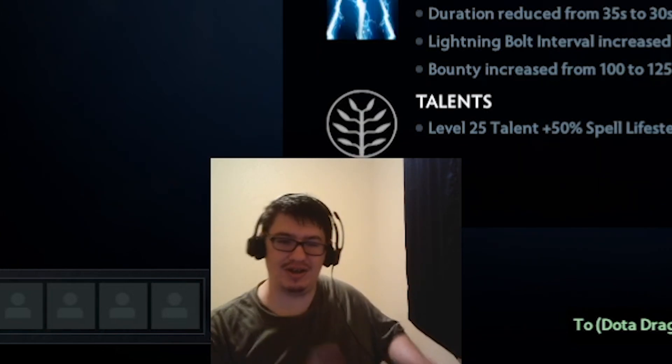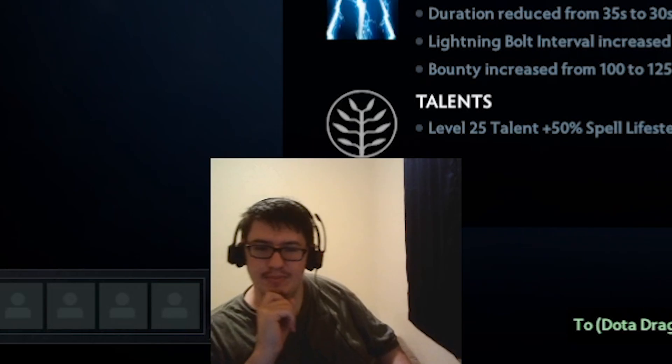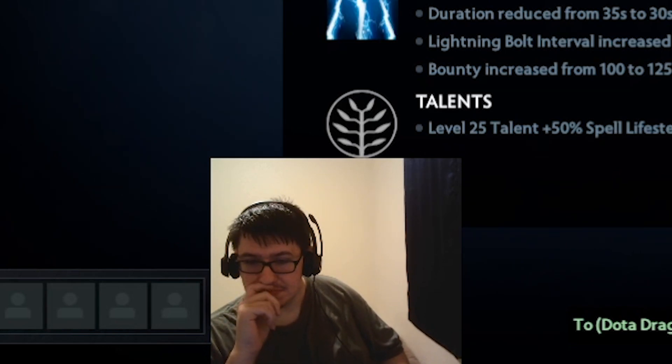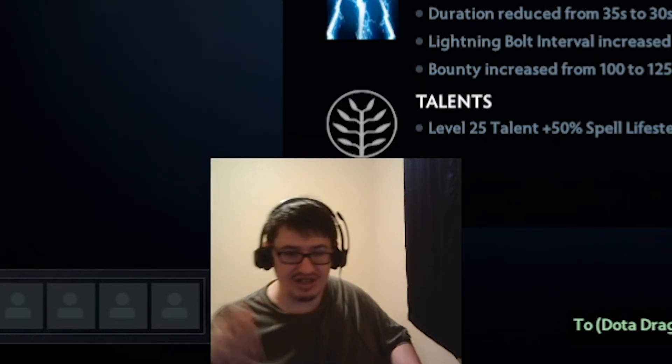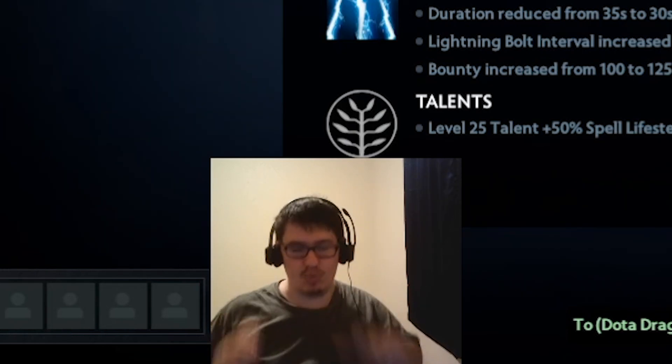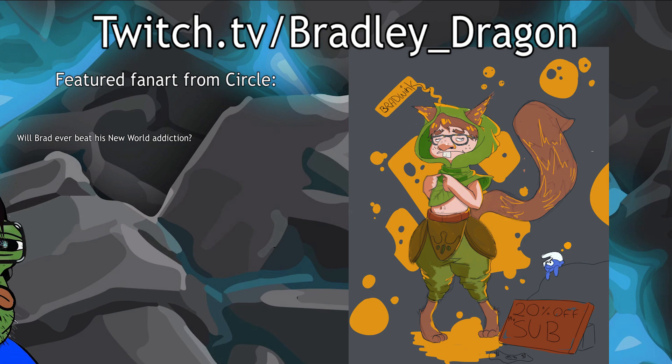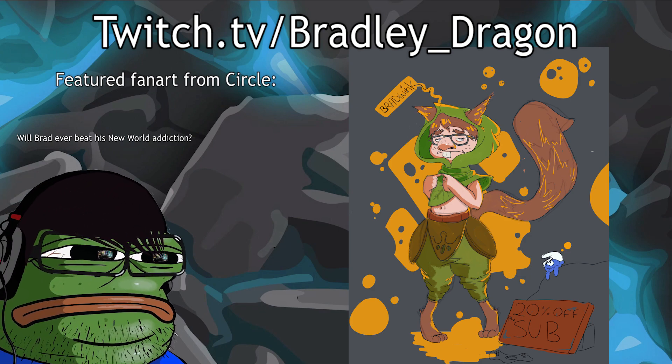Zeus lightning bolt vision duration increased by 0.5 - it already gave vision for a long time, why are you increasing it? Shard active now grants 900 radius unobstructed vision around Zeus for three seconds - oh fuck, that's really strong. Just reveal a 900 AoE around you. I called it, I called it!